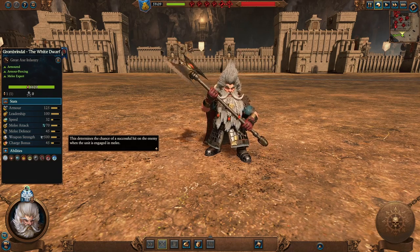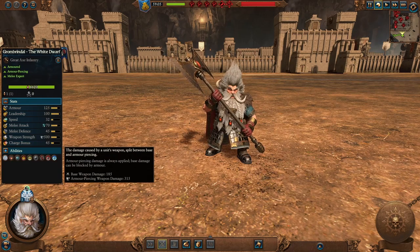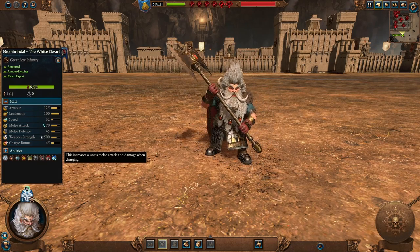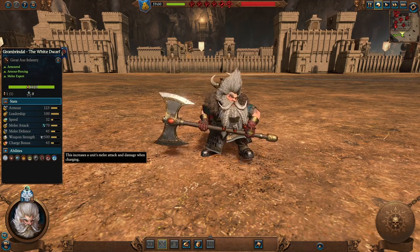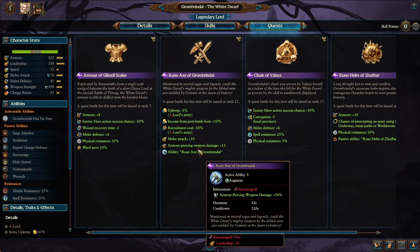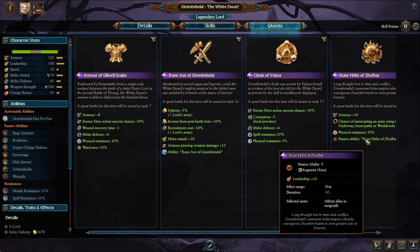Grom Brindle excels on the offense with tremendous melee attack and magical weapons, but reduced melee defense, so he's much better at offense. His weapon strength is also majorly armor piercing. Contrary to other Dwarf Lords, he actually has a decent charge bonus, so ensure he gets that bonus going into melee. For his abilities, he has the Grom Brindle Has No Fear passive ability, giving melee defense and allies unbreakable for 24 seconds. He can get the Rune Axe of Grom Brindle, giving enemies minus 16 leadership and him plus 50% armor piercing weapon damage. He also gets the Rune Helm of Zuthbar, a leadership buff of plus 12 to allies in 35 meter range.